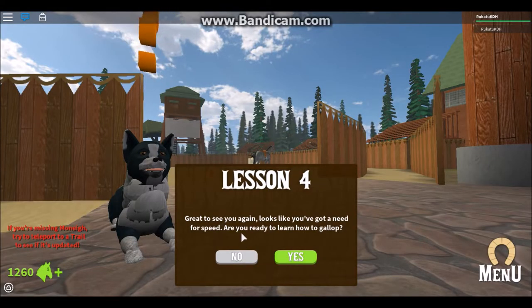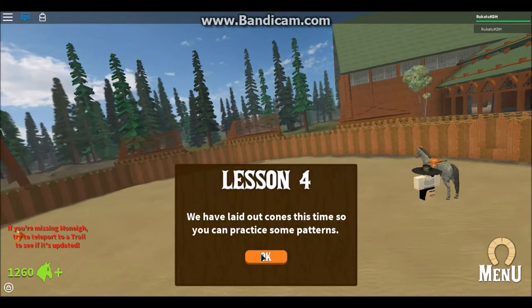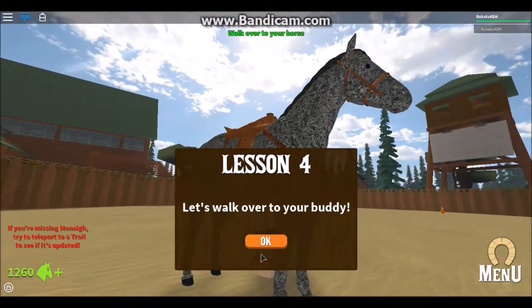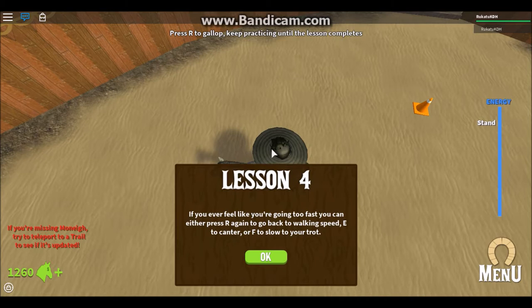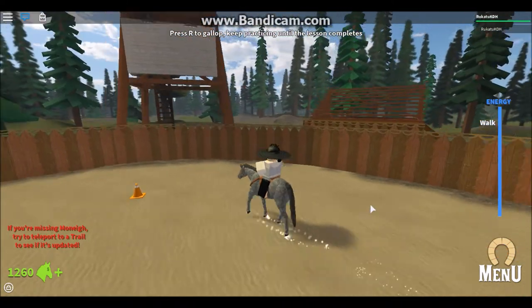Great to see you again! Looks like you got a need for speed. Are you ready to learn how to gallop? Galloping is a lot like what you've already learned, except it's a faster 4-beat run. We have laid out cones so you can practice some patterns. Let's walk over to your buddy. First on to gallop - if you ever feel like you're going too fast, you can press R to go back to your walking speed, E to canter, or F to slow to your trot. Let's just do a step by step: walk, trot.